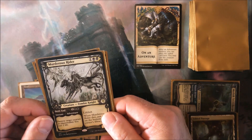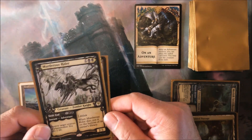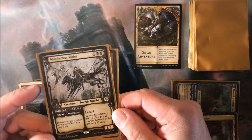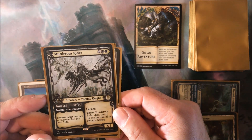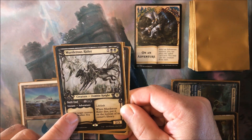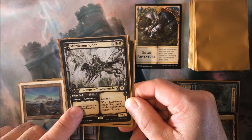Adventure cards were first introduced in the Throne of Eldraine set. These cards are practically two cards in one and always have a creature part and a sorcery or an instant part.